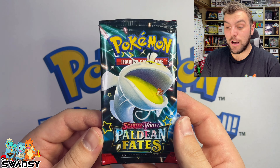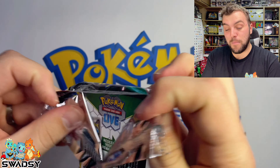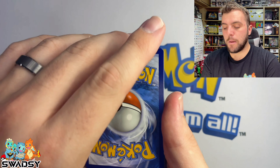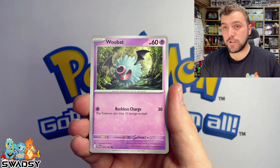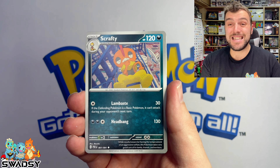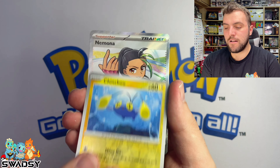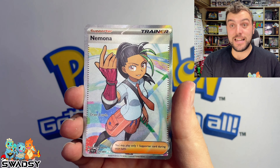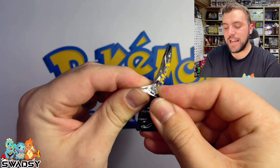Apologies to everyone at the start — I said that was a Clodsire, but it's actually a Dondozo packer. Don't know why I said Clodsire. Let's crack straight into this Dondozo pack. Pau Dayan Student again — I believe there are two Pau Dayan Student cards as full arts. Scrafty, Curlier, Chim Chow, and we've got Nemona as well — Full Art Trainer! How good is that?